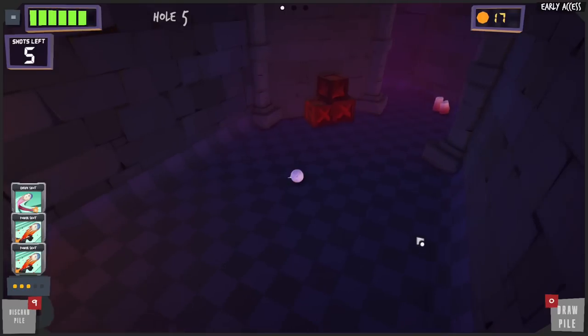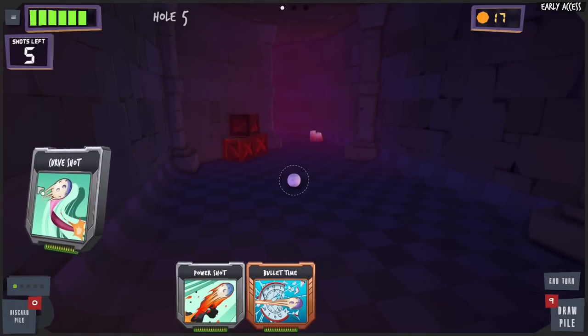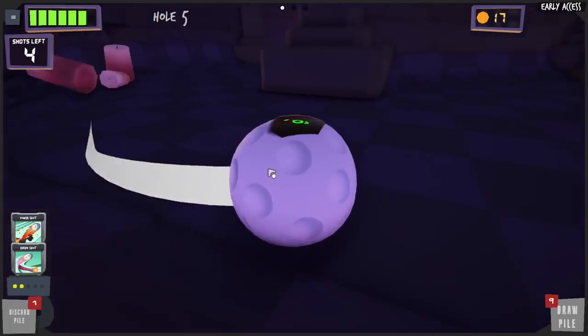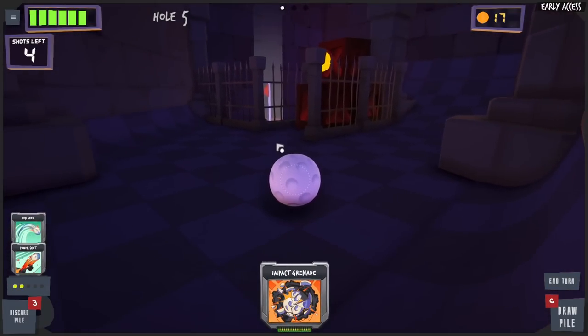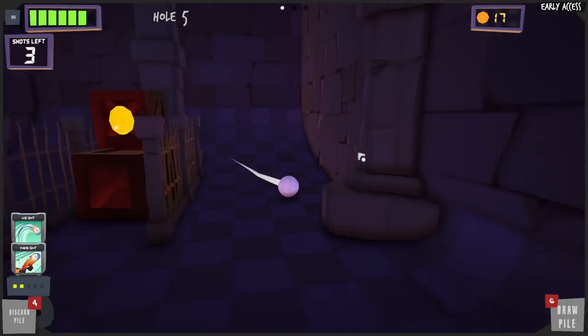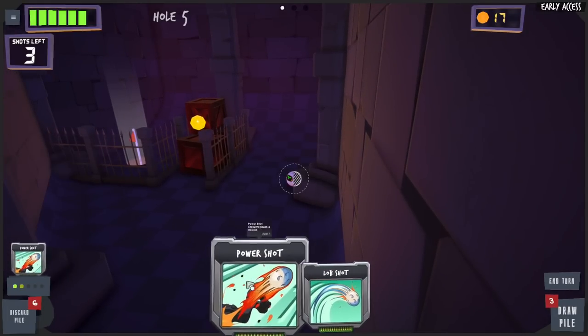That looks good! Now we gotta get around that corner. Let's curve it — we'll do a power shot. How do you actually use the curve? Oh like that — that's so cool! Here we go — curve, boom! Now we gotta get over there. Thank you, power! Can we actually lob it right over? Yes! Boom — no, it hit me out. Unfortunate.